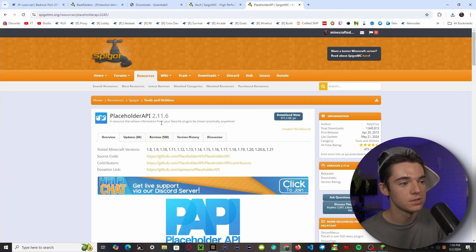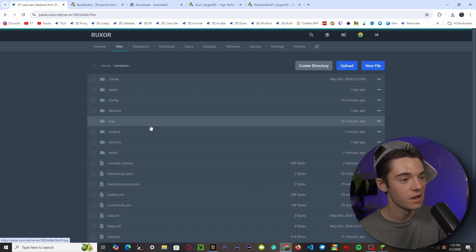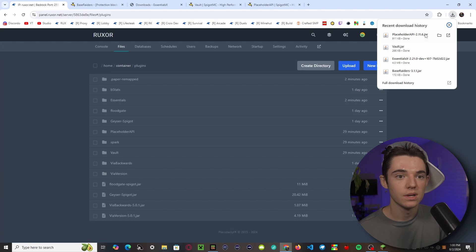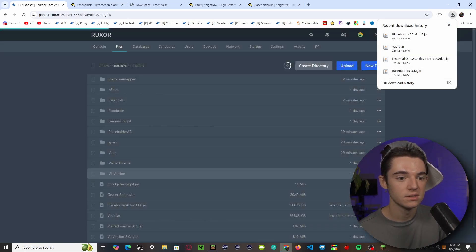You might also want PlaceholderAPI — you don't need this, but it lets you use the Base Raiders placeholders. Then head to your server's file manager and into your plugins folder and drag and drop all of these different files in there.